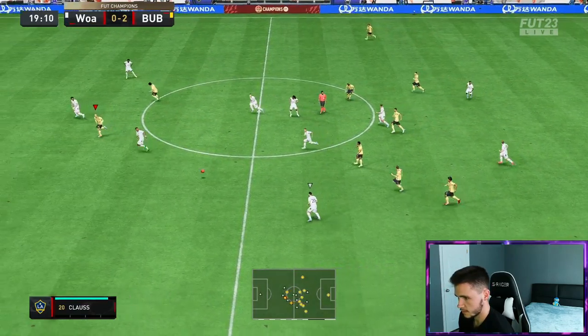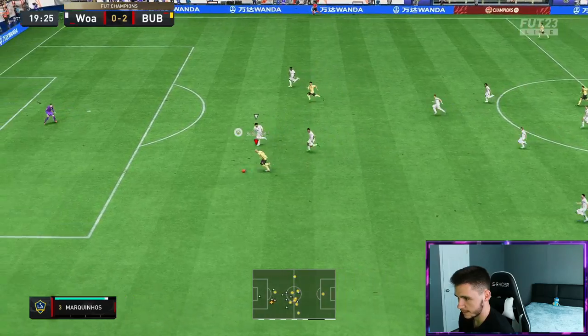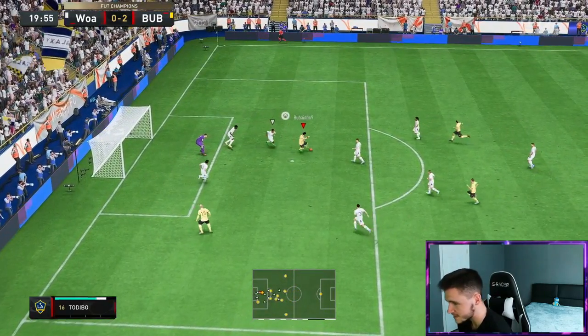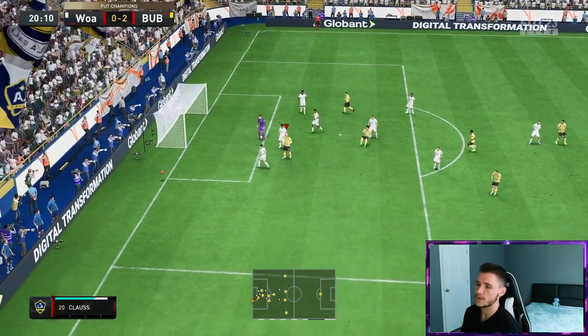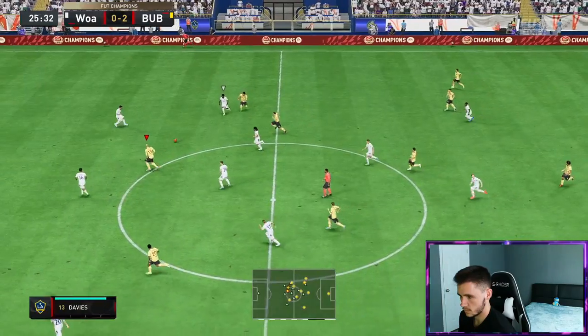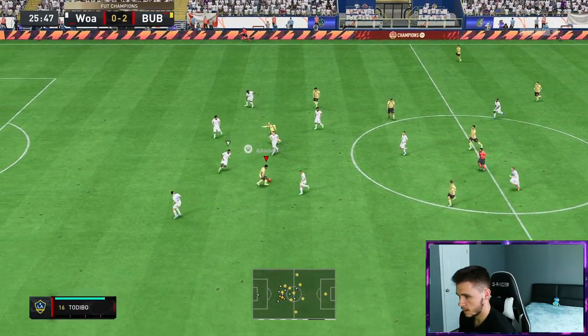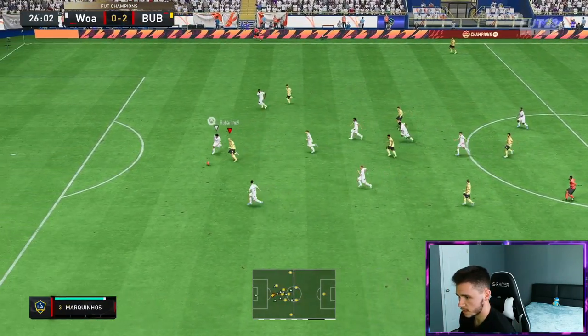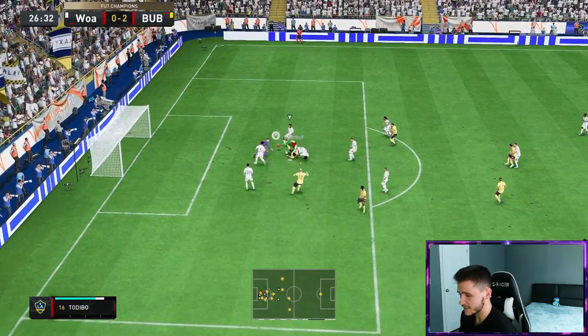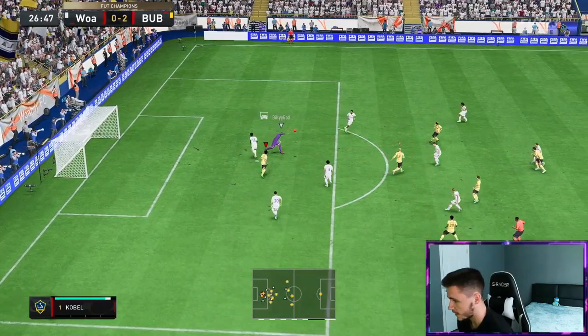He's got the ball now, plays a great ball through the middle. Pepe Reina — good sprint speed. We'll play it across — oh decent pass as well. Finish — oh it's a good save by the goalkeeper. Pepe Reina though, good sprint speed, good pass. I will say his passing so far has been really good. Decent strike and the strength just to hold off the defender right there was incredible.